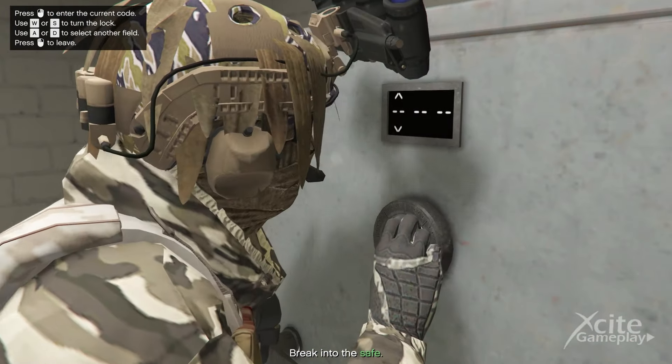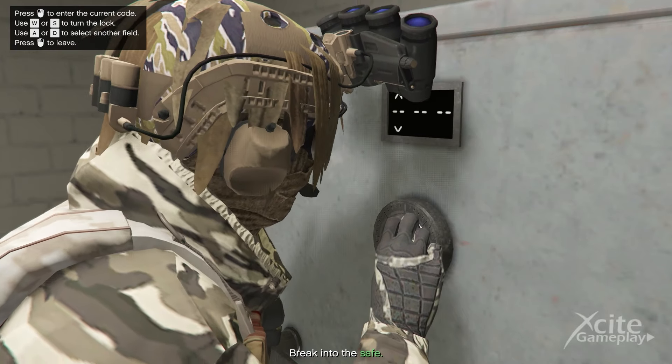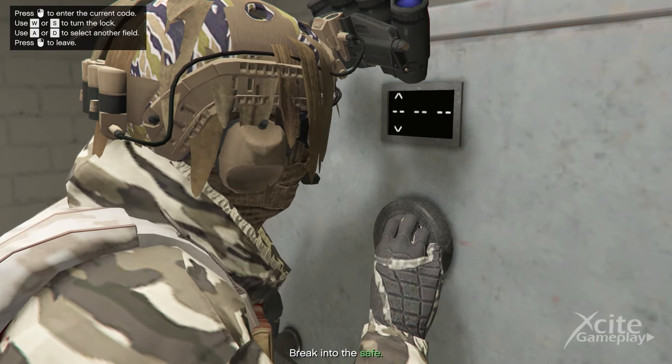After you take out the dealers in the stash house, you must open the safe to steal the contents inside. But what is the safe code? In this video I'm going to show you how to get the code to open the safe.